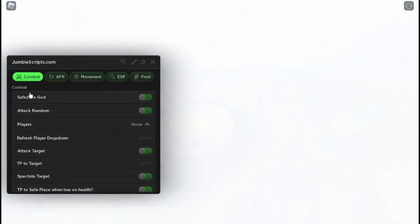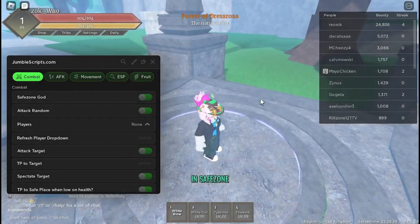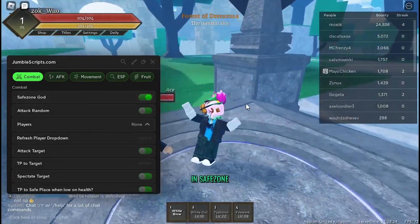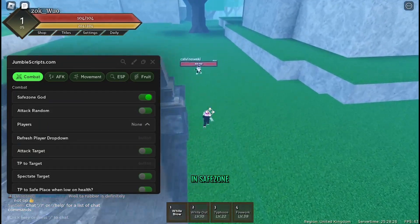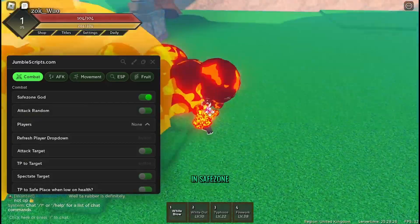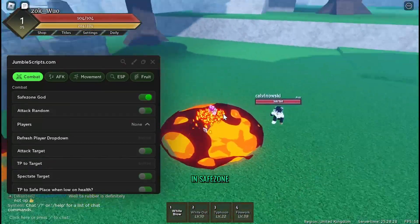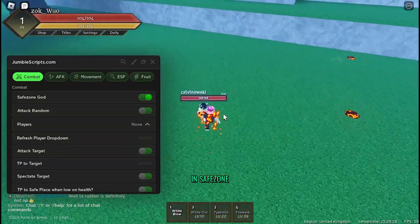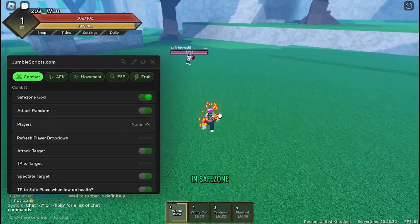In here there is Safe Zone God mode. I'm pretty sure this is just a god mode so I can go somewhere like here — it says I'm still in the safe zone so you can't attack anyone but you also can't take damage.